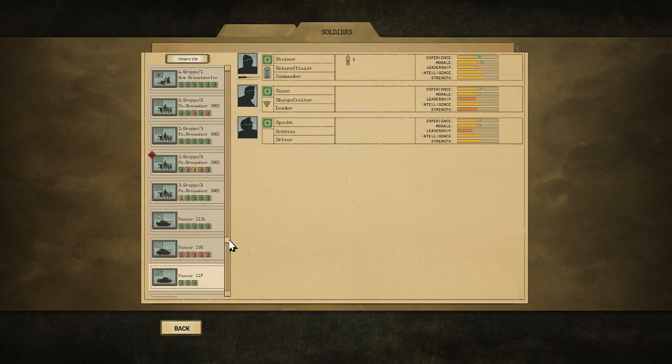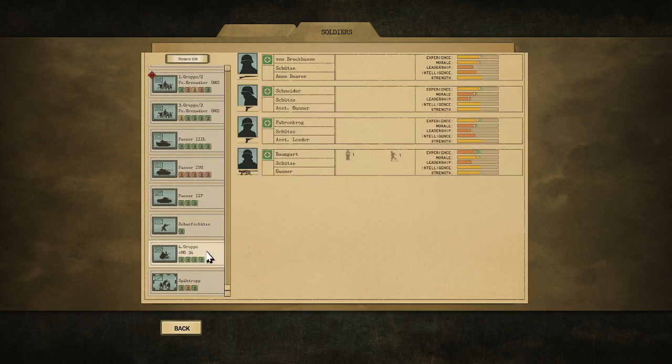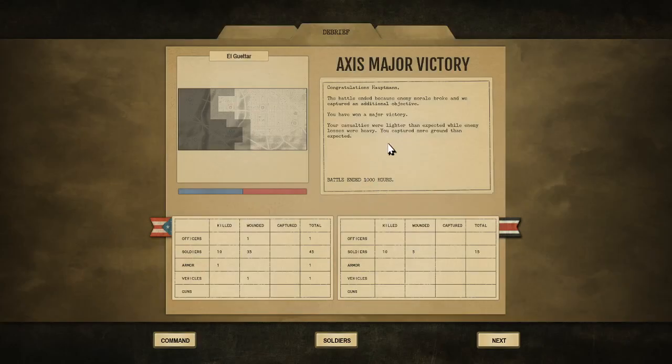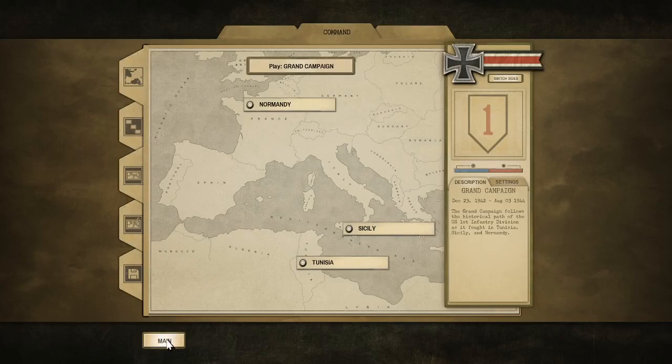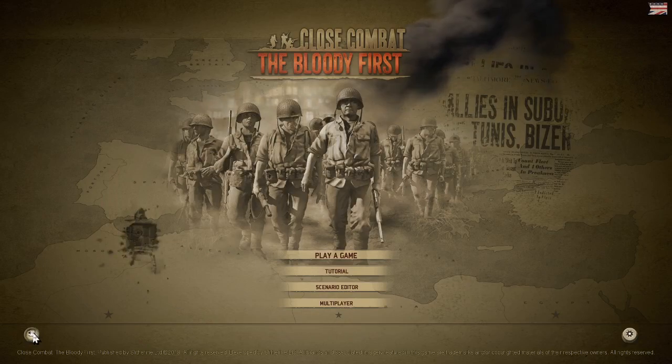The Panzer II got three kills. The sharpshooter got nobody. The Heavy got one, and the Spa Troop got three. Well, that was kind of fun - that was El Getter. We're going to go back to command, back to the main. Until next time guys, have fun.